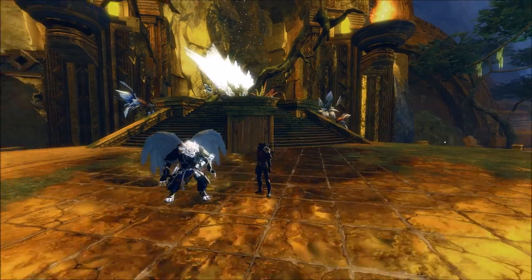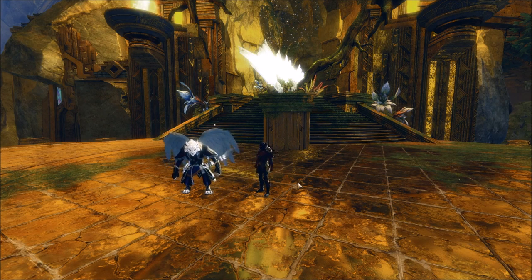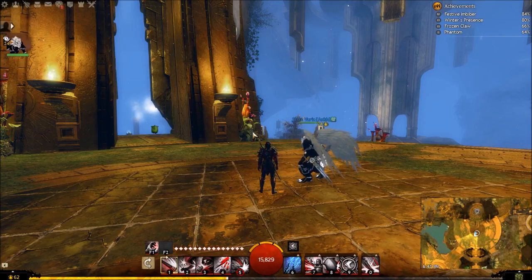I did these spots in a gentle progression of movement across Tyria from left to right, so it's a little bit easier on the coinage when you're having to waypoint across the map. I start out in HoT in Verdant Brink at the Jaka Itzel waypoint. It's literally just a jump straight off from the waypoint - down, down, down to the ground - and there's a little hidden spot with lots of flax that we can farm.